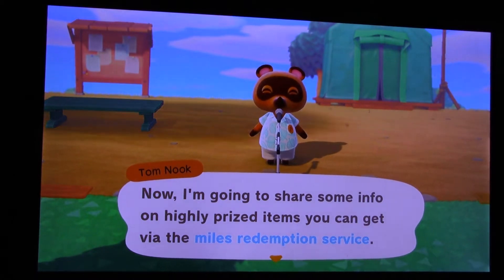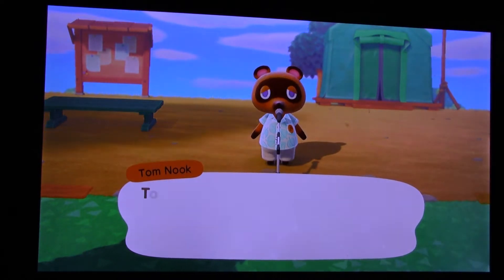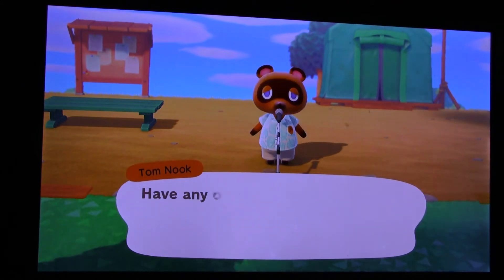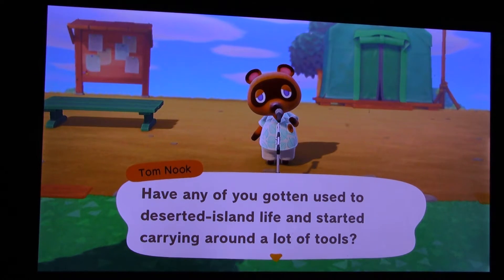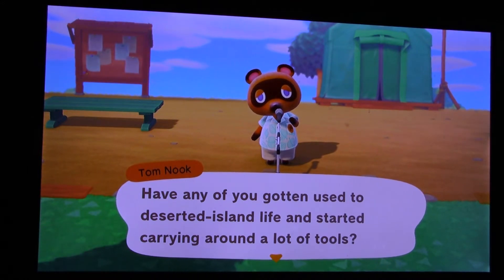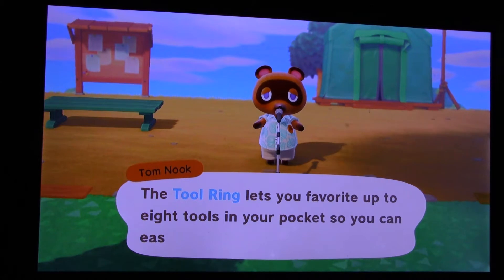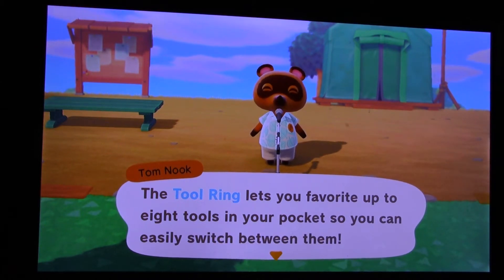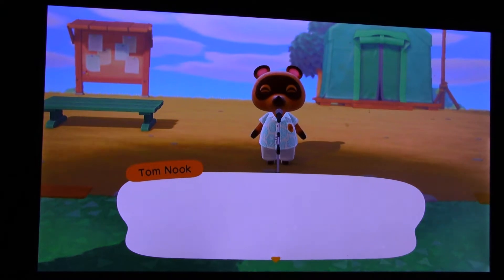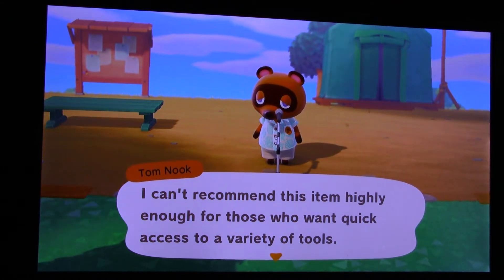I'm going to share some info on highly prized items you can get via the Miles Redemption service. Today's top tip is about the tool ring — it's essential. Have any of you gotten used to deserted island life and started carrying around a lot of tools? Maybe swapping between them all is starting to wear you out. The tool ring lets you favorite up to 8 items in your pocket so you can easily switch between them. I can't recommend this item highly enough for those who want quick access to a variety of tools.